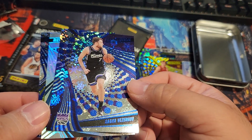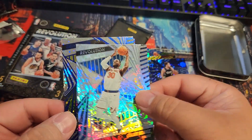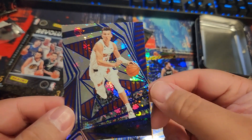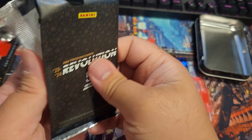I was searching for Wembanyama but that's not it. I don't know why I thought it was Blake Griffin with the rookie cards. Also got Julius Randle, Colin Sexton, John Morant, and Tyler Hero.